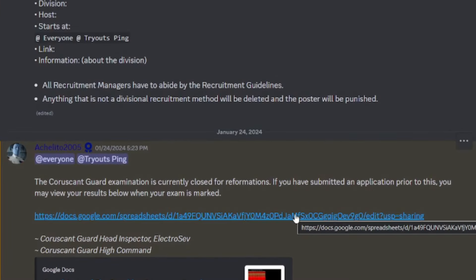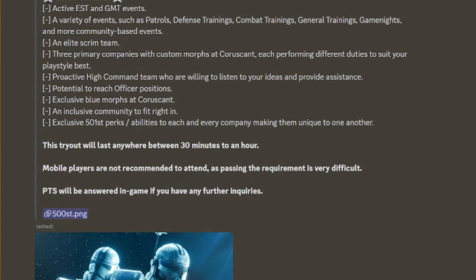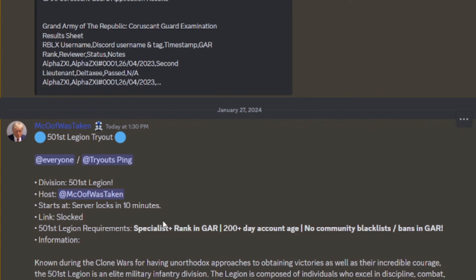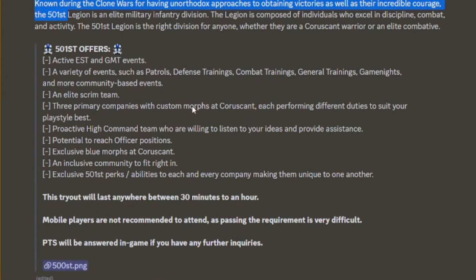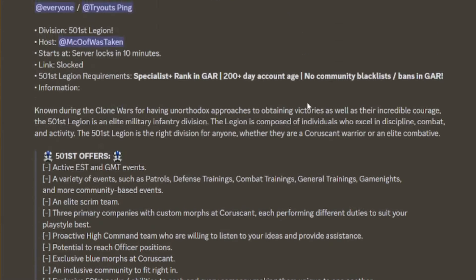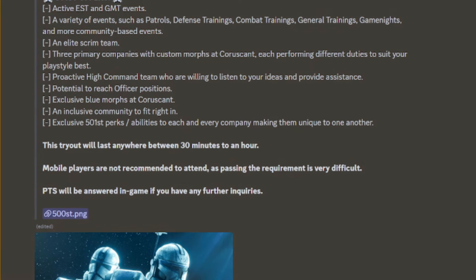There is also a second way to join the Coruscant Guard - not just the examination, but a normal tryout. That can also be found in the recruitment section. The recruitment post will be posted with a link, usually under the link section. You click on that and it will be in a private server. Make sure you look at the requirements, because it tells you everything you need for the Coruscant Guard. Read anything in bold in the tryout message - that's the most important information. Once you go into the tryout, there will be a bunch of different stages. If you pass, you will be placed in the Coruscant Guard.